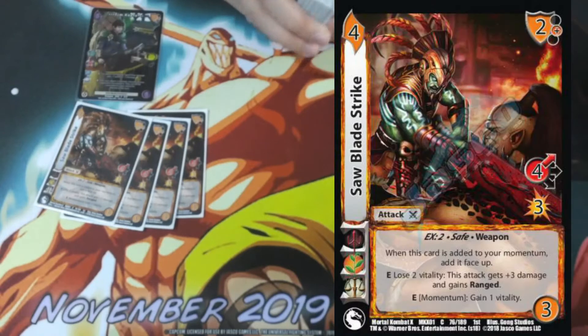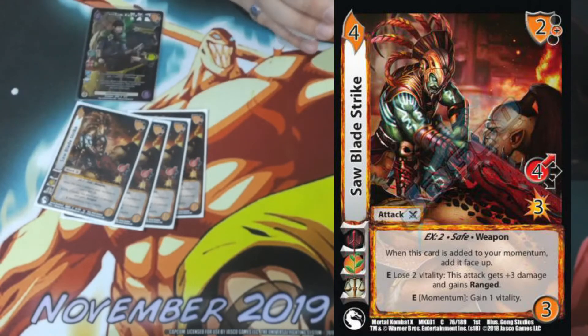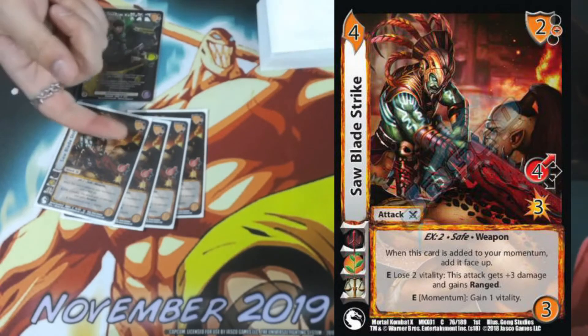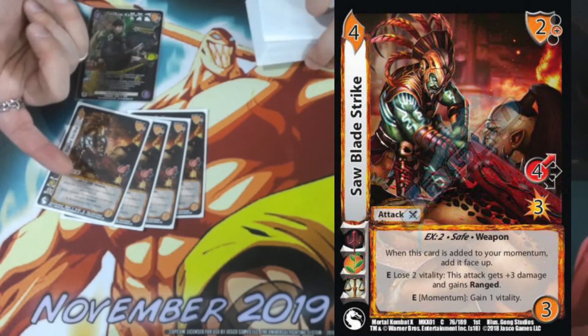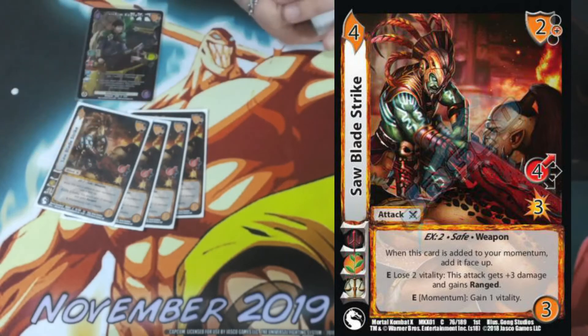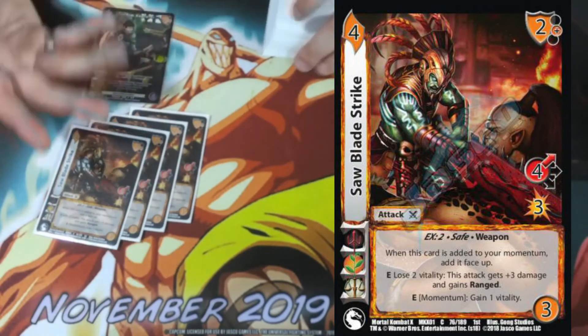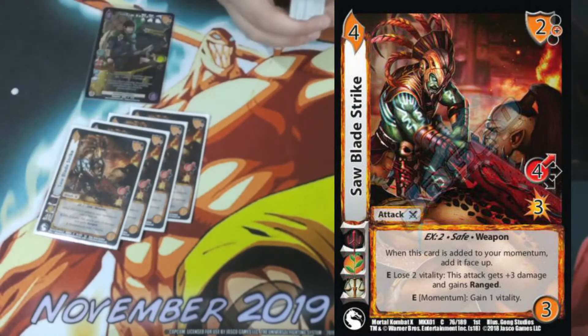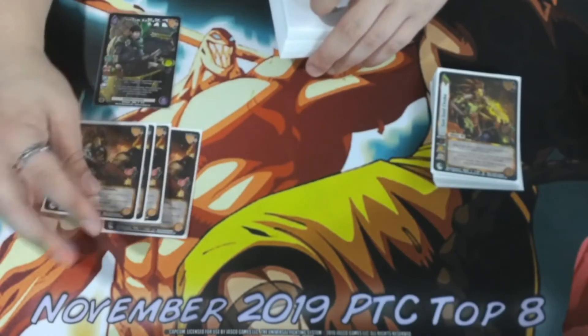Saw Blade Strike is a 4-3 high for three with a two mid block. It says EX2, safe and weapon. It has a stack that says when it's added to momentum you add it face up. Its enhance is: lose two vitality, this tech gets plus three damage and gains range. With its speed being greater than its damage you can give Tim Keith three damage first, making it a four for six, then give it three more damage with itself making it a four for nine — super strong. The bottom enhance is E momentum, gain one vitality, which means if this is in momentum we just extend our 27 life even further.